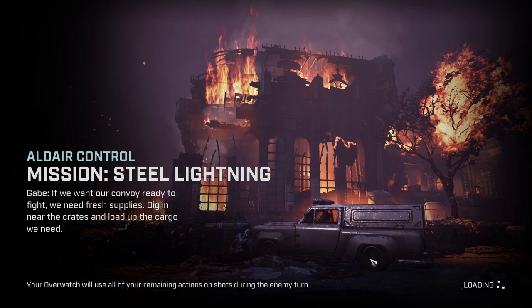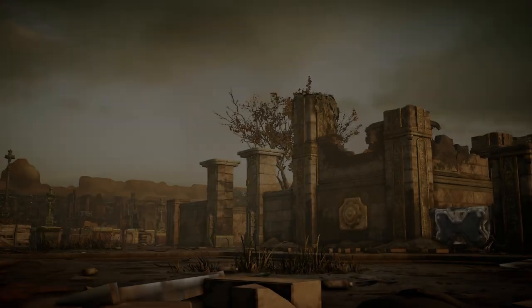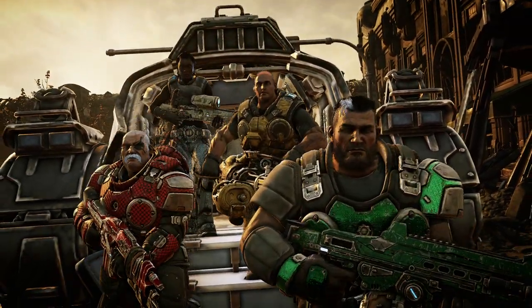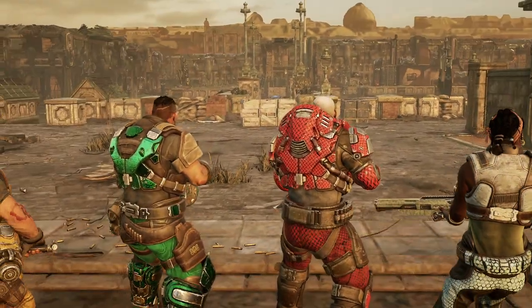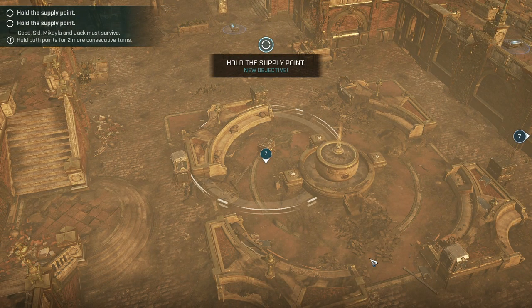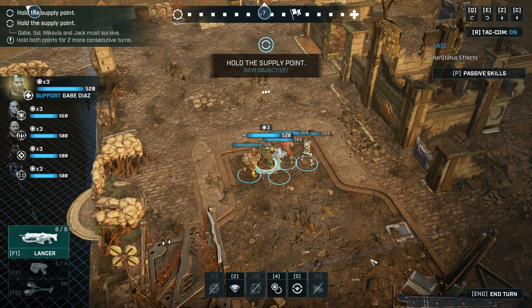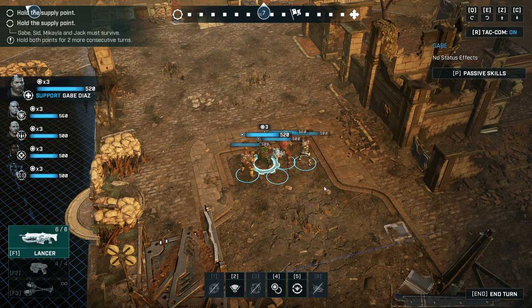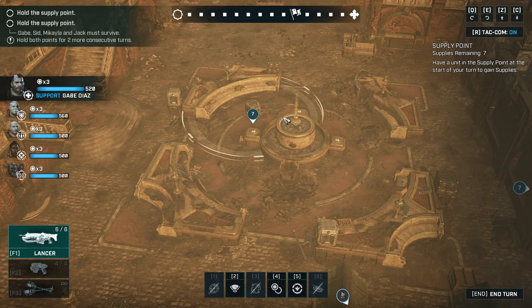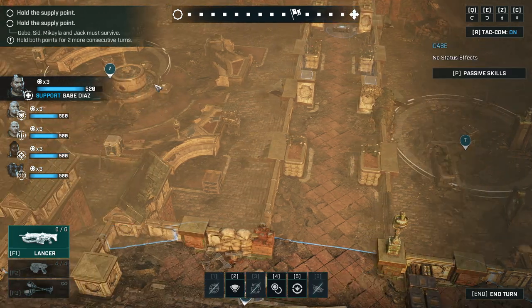If we want our convoy ready to fight, we need fresh supplies. Dig in near the crates and load up the cargo we need. There are supply points — each with seven supplies remaining — and you need a unit at the start of your turn to gather them. So you can potentially get fourteen supplies total. The mission runs fifteen rounds.